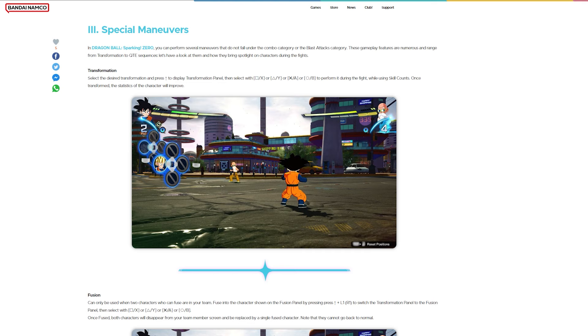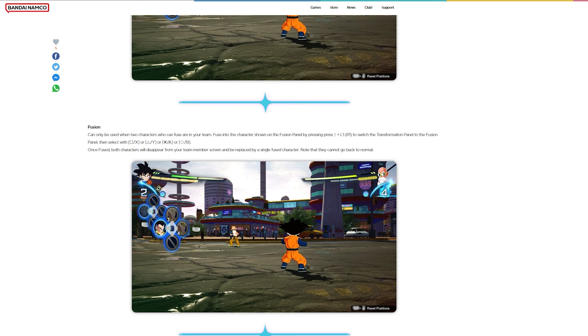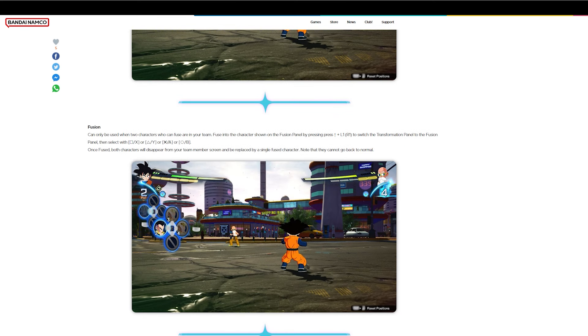Fusion can only be used when two characters that can fuse are in your team. Fuse into the characters shown on the fusion panel by pressing the buttons to switch the transformation panel to the fusion panel, then select with Square/X. Once fused, both characters will appear from your team member screen and be replaced by a single fused character. Note that they cannot go back to normal — so I assume that means they can't defuse.